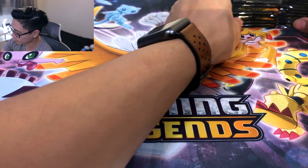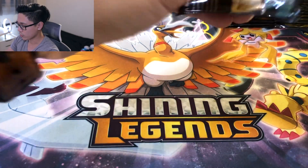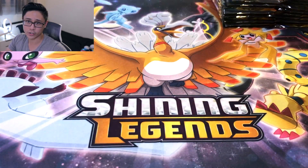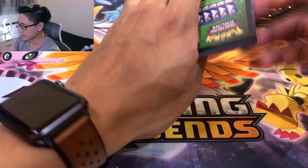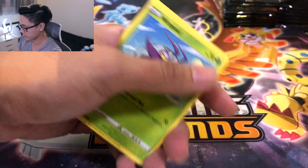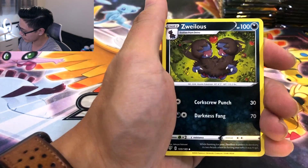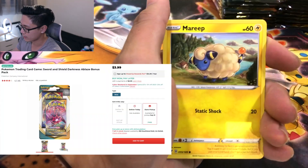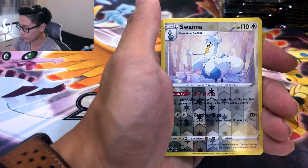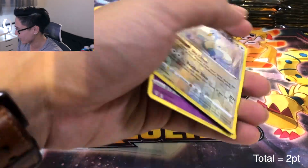We'll set aside the packs and start off with Darkness Ablaze. We also got some bad news — I bought these from GameStop for the retail price of $3.99, regular price unless you buy at Target which is like $4.20. We bought these about two weeks ago and they still had a lot in stock. We got a Reverse Holo Swanna — two points right off the bat — and a Gram Ball non-Holo. Still two points, so that's good.